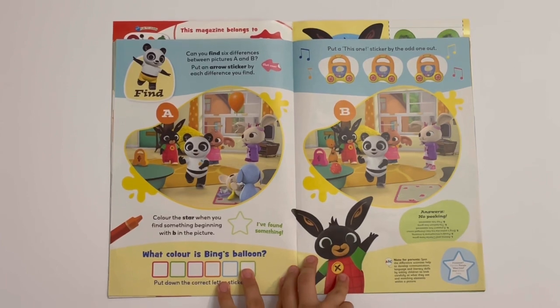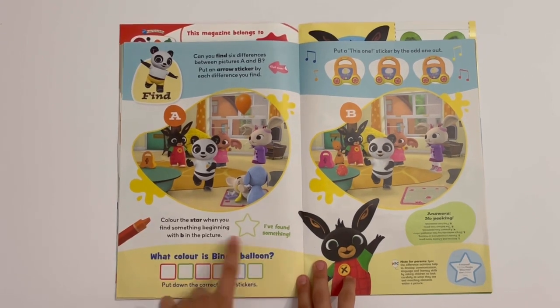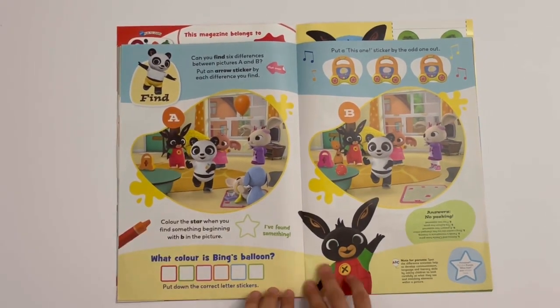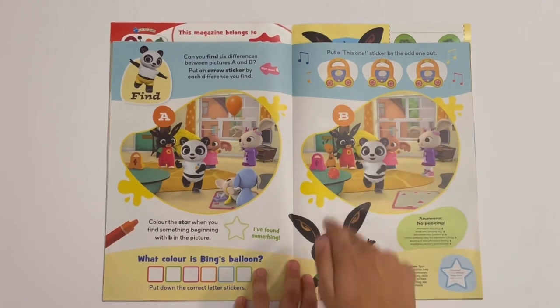Then you've got find — this is spot the difference. You need to stick on an arrow when you find the difference. And then colour the thing when you find something beginning with B in the picture — Bing of course. And what colour is Bing's balloon? That would be orange. Then you can also work out which radio is the odd one out.